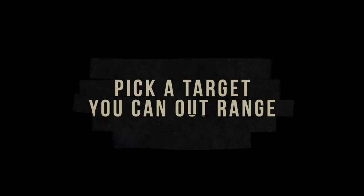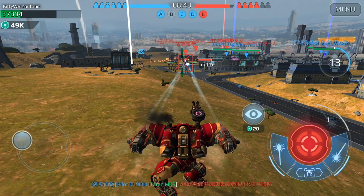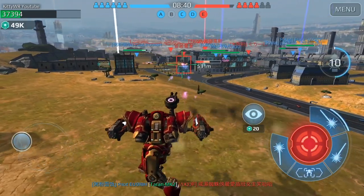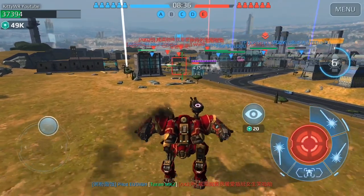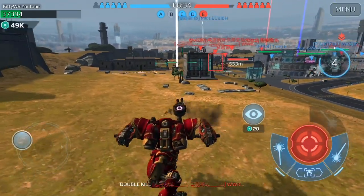Pick a target that you can out-range — basically, go after campers. This is your place. To do this you really have to know the range of the enemy's weapons. It also works better when they're distracted. Mismatching distance is one of the smart ways to target your enemies.